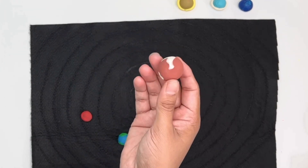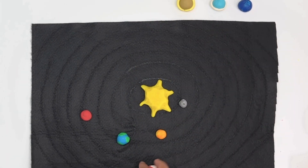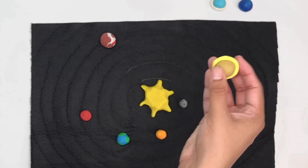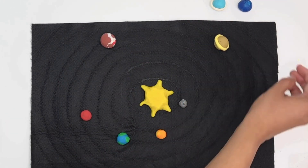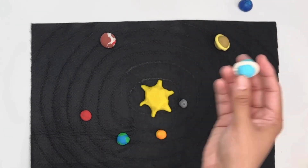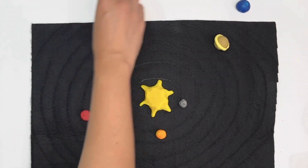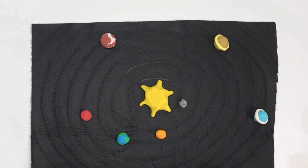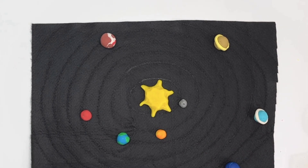The fifth planet is Jupiter, the biggest planet in our solar system — it goes around the sun in this big elliptical orbit. Next is Saturn, the sixth planet. Uranus is the seventh planet and also the coldest one. And the last and furthest planet from the sun is Neptune, which also has the very longest orbit.